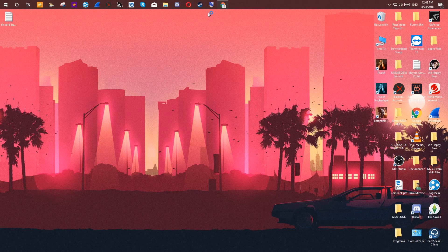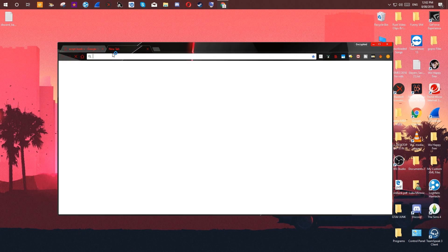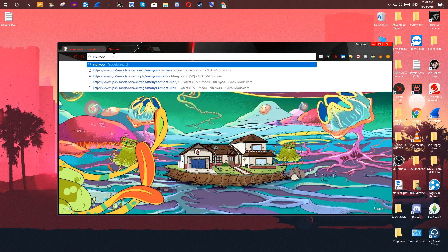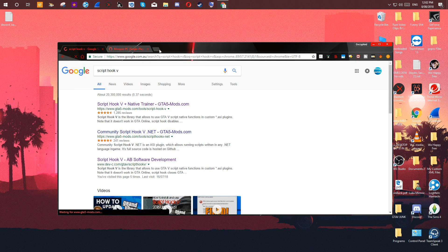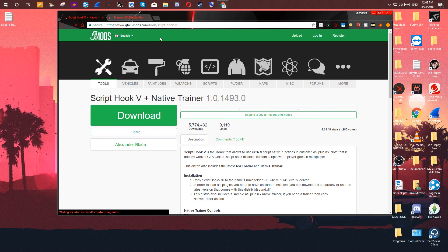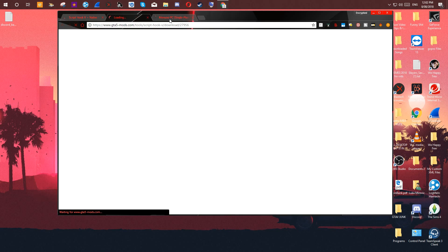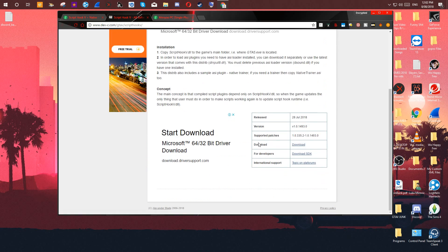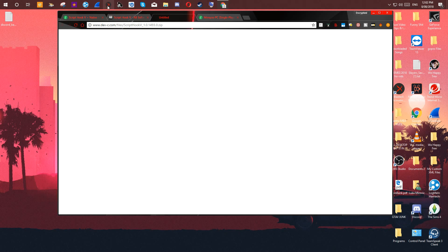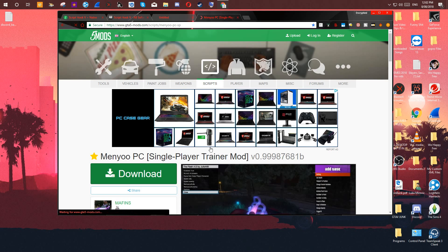So let's get into the game. What you want to do is head over and download Script Hook 5. Then open another tab and download something called menu. These two links will be in the description. What you want to do is download Script Hook plus Native Trainer, but you don't really want the Native Trainer — trust me, it's kind of bad. You want to download Script Hook, and then also download the single player trainer mod menu.